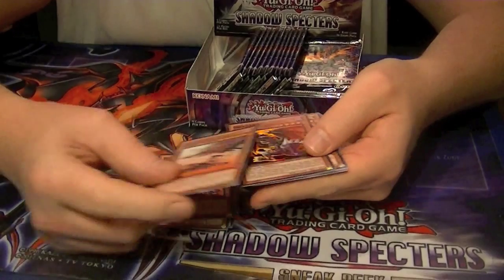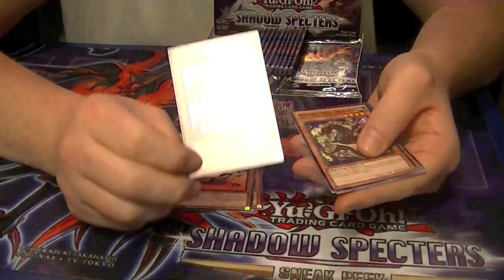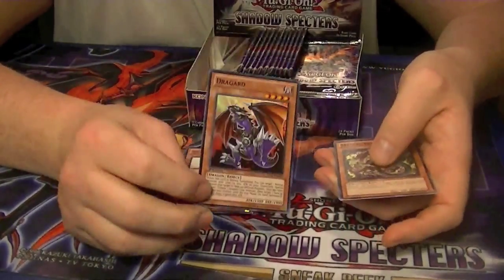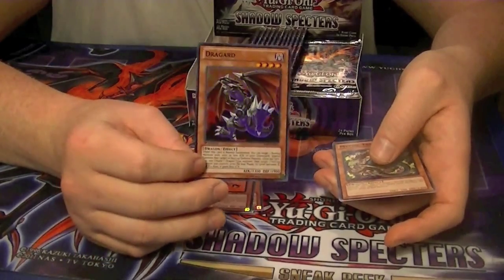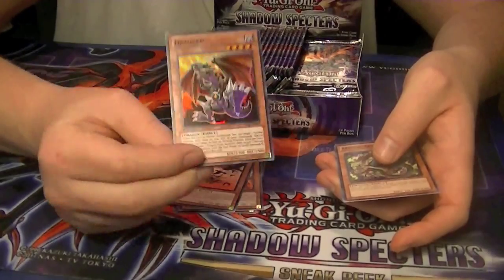Rare Swarm of Crows, and Super Draggard to start off with. Again, I cannot say how much you need this card in Harpies or even Chaos Dragon builds. Get them now while they're cheap.